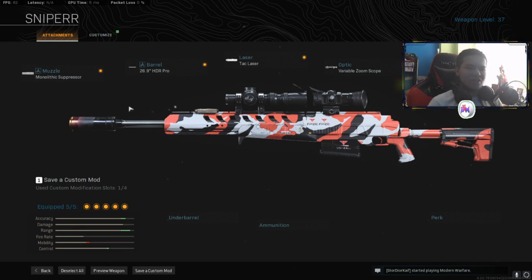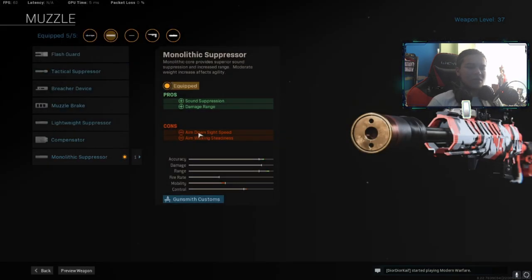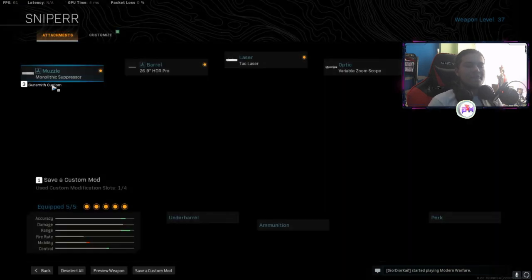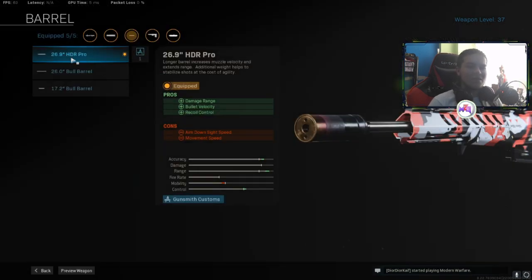Because a lot of people that make HDR classes, they're really slow. This class, you can pick it up pretty quick. I know it says it gives you a minus on aim down sight speed and walking steadiness, but that doesn't mean nothing — watch this gun do magic for you. For the barrel, I use the 26.9 HDR Pro. It gives you damage at range, bullet velocity, and recoil control.